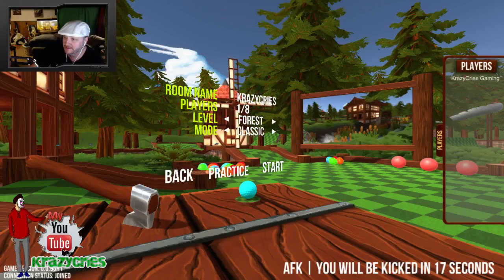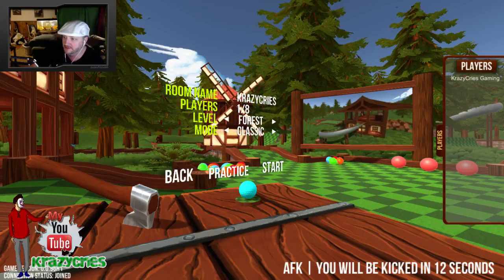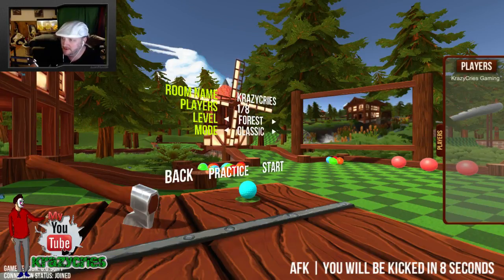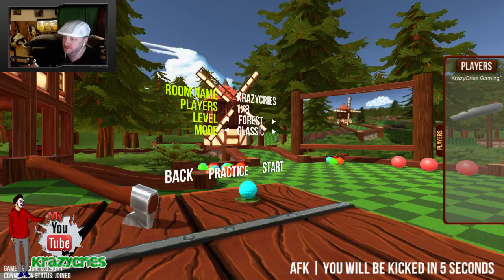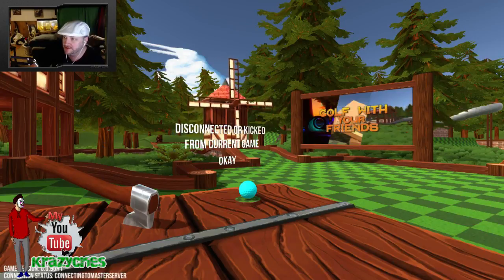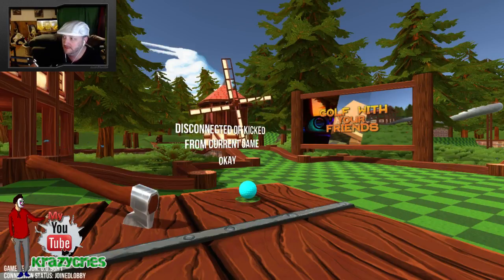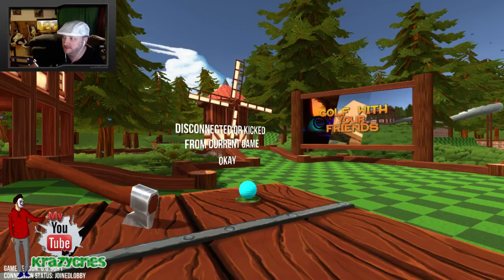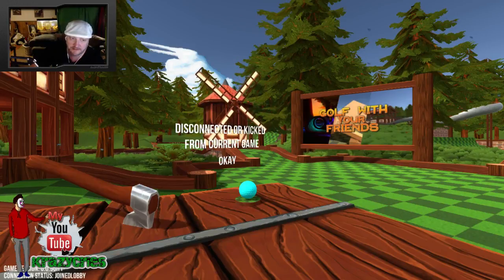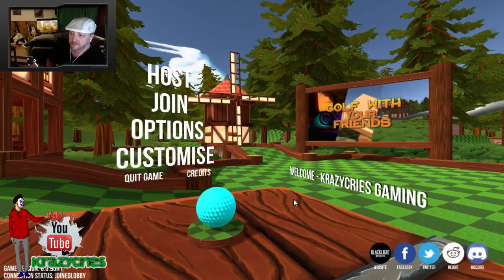That's like a form of PvP right there — fighting for the princess after helping each other get through that quest. You have Surgeon Simulator, Team Fortress Classic, that comes with the Half-Life pack. Castle Crashers on non-sale is fifteen dollars, but on G2A, how much is it? Let me see.